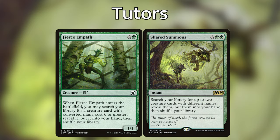We are playing two tutors to increase consistency: Fierce Empath and Shared Summons. Fierce Empath, for two and a green when it enters, lets us search for a creature that costs six or greater and put it right into our hand — we'll want to grab Sire of Stagnation or other powerful creatures. Shared Summons is an instant-speed tutor for three and two green that lets us search for two creatures with different names and put them right into our hand, which is super powerful with how much mana we're going to be generating.